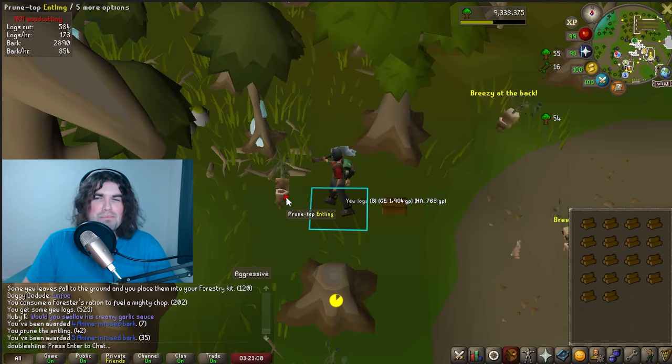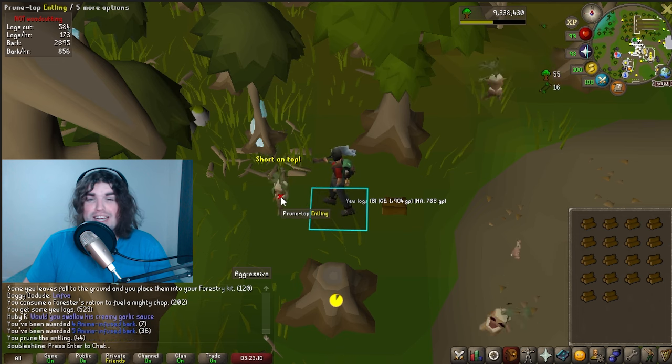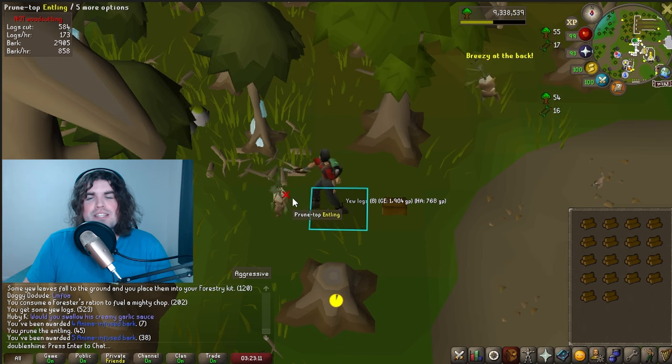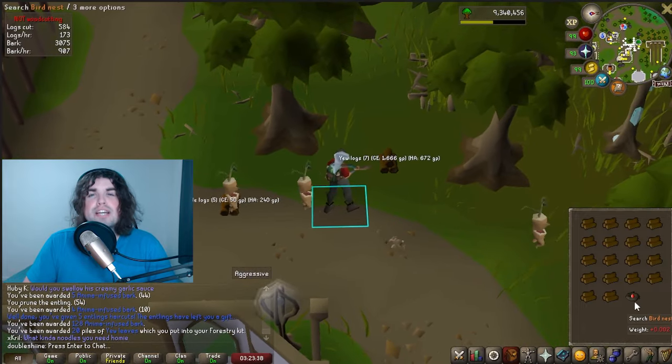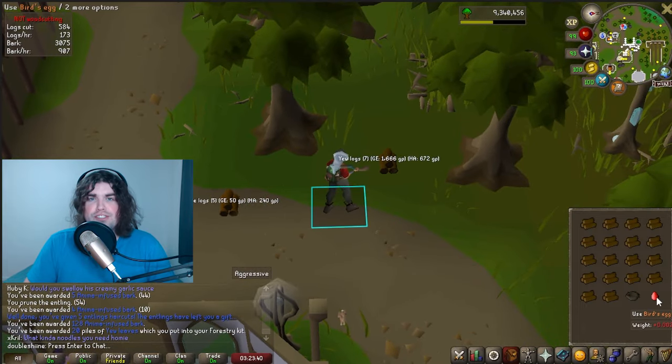Entlings: give the entlings the appropriate haircut, shaving their top, sides, or back as requested. This event gives a guaranteed egg nest that can be used to hunt for the evil chicken outfit, so look out for these if you're filling your collection log.